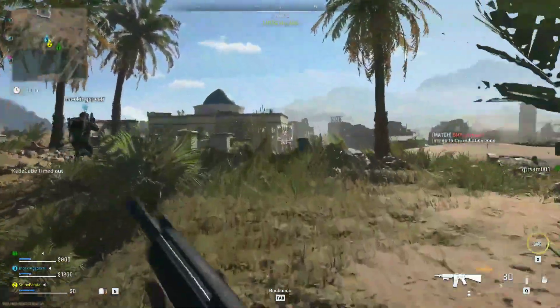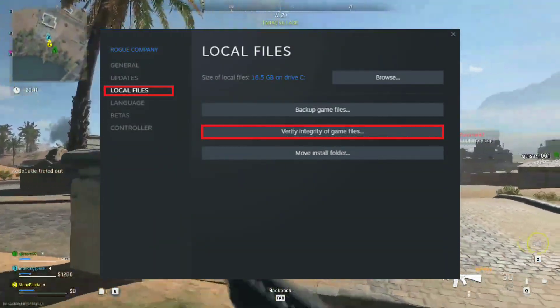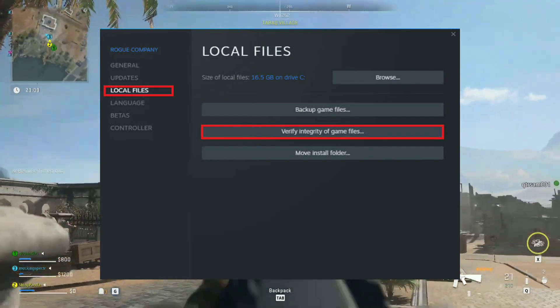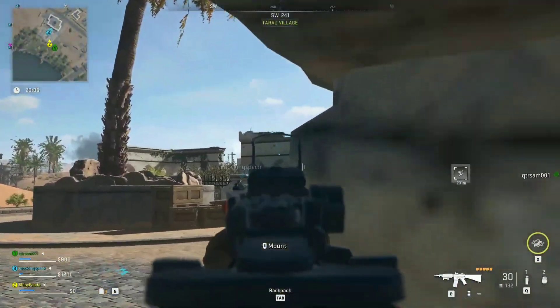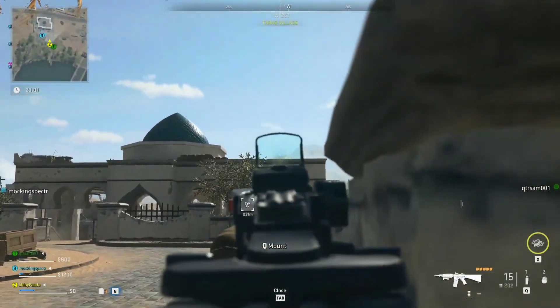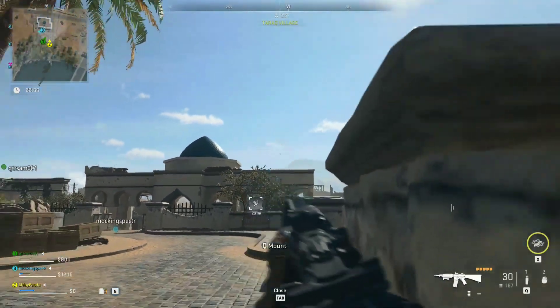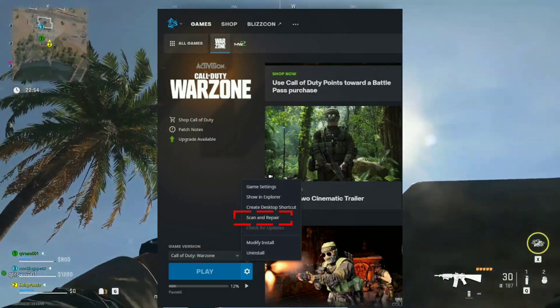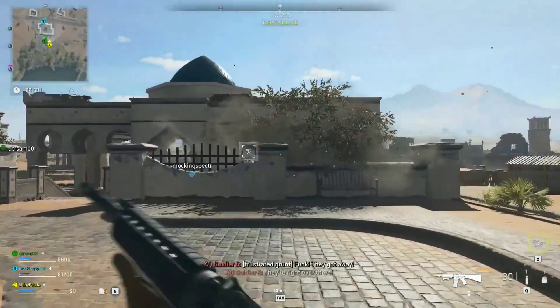For Steam, you will need to head to your library, right-click on Warzone 2, then select Properties, then Local Files, and then press on Verify Integrity of Game Files. This process will launch an application that will go through all the files in the directory and then repair the ones that are corrupt. For Battle.net, the process is quite similar — you will need to click on the cog that is located next to the Play button, then click the Scan and Repair option to deal with any broken files.